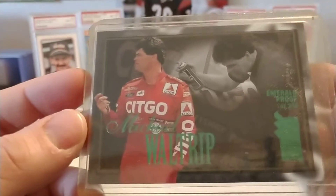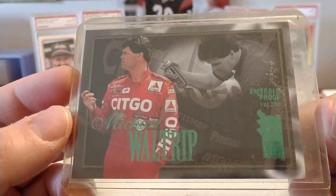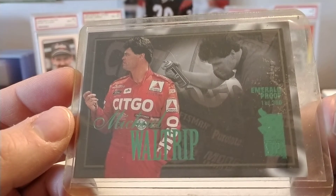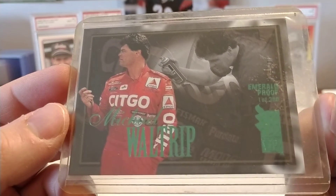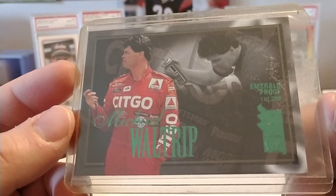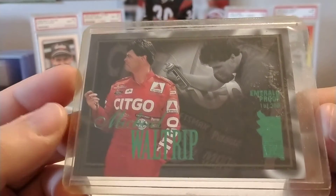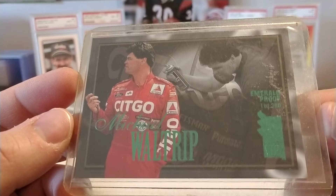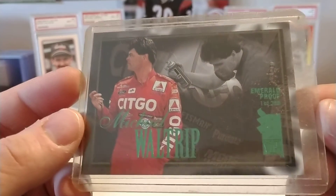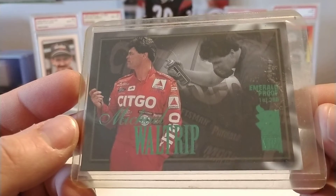We have Michael Waltrip, who drove for the Wood Brothers in 96. This was his first of three seasons driving that car. Michael would win the Winston Select All-Star Race that year after transferring from the Open, and at this point in his career Michael still had not won a points-paying race yet. It would be the February 2001 Daytona 500 where Michael would pick up his first career win. He had just left Bahari Racing and was now transitioning to the Wood Brothers in 96.